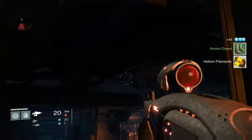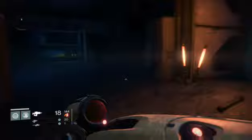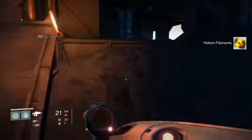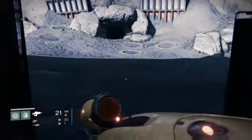Then we're gonna go inside, run into this room real fast. Chest can spawn right there, back there, or back here. We're gonna come out and check the roof because one can spawn right there and right up there. Then make our way to the back room.